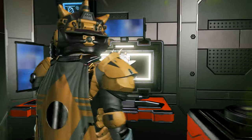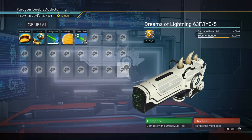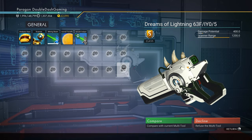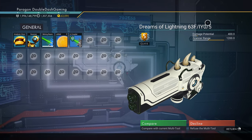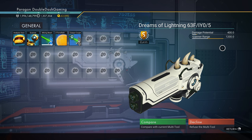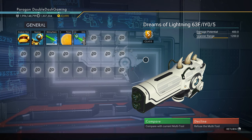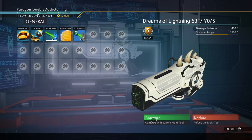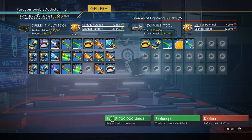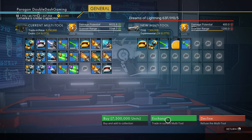I'm going to exchange one of my alien pistols for this one. By the way, don't let those damage potential and scanner range values fool you. Once this experimental multi-tool is upgraded, it will outperform any other weapon in scanning and mining, let alone what's going to happen if you upgrade it with a scatter blaster. I'm going to exchange weapons now and I'll be upgrading the experimental multi-tool later on.